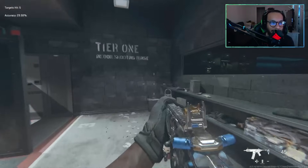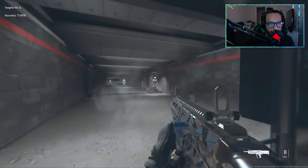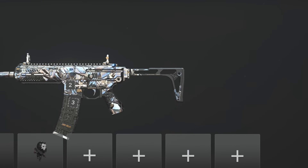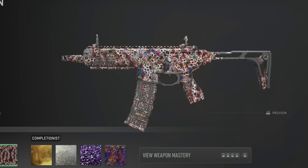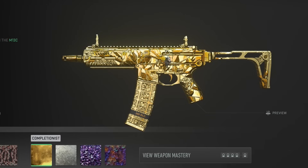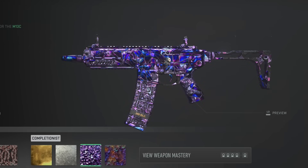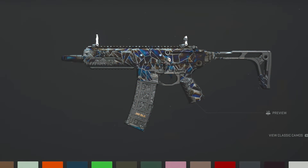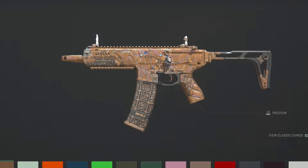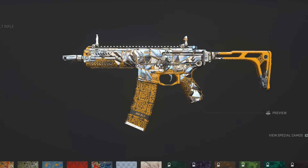The shotgun is obviously a close-quarters weapon. Taking a look at some camos on the blueprints to give you an idea of what they cover: Gold looks all right, Platinum is basically the same. Polyatomic is interesting — I actually do like this a lot with the cracks, that looks nice. Here are some of the solid color options — wow, that looks cold, I like that. And here are some of the event camos as well.